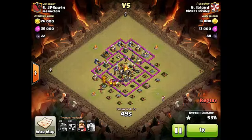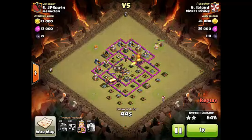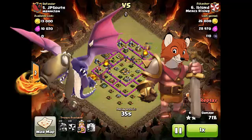Great pathing — those balloons were sent straight in towards the one remaining air defense, but the dragons took it down before the slow-moving balloons could get there. Also notable: she hasn't dropped her barbarian king yet. There he goes, up on the top right side, being used as a bit of a herder.